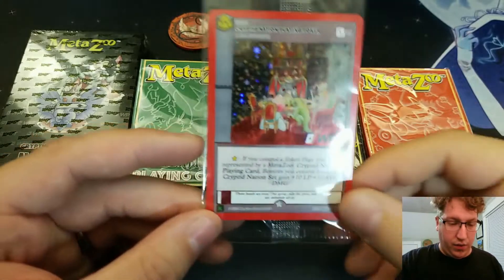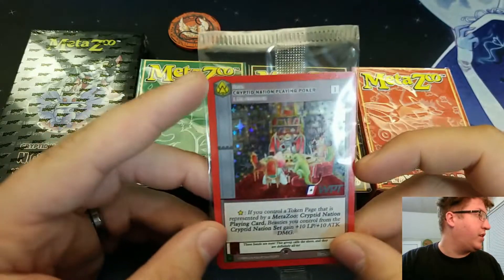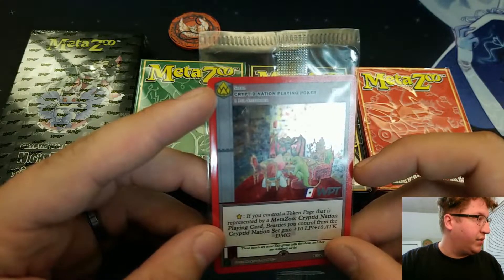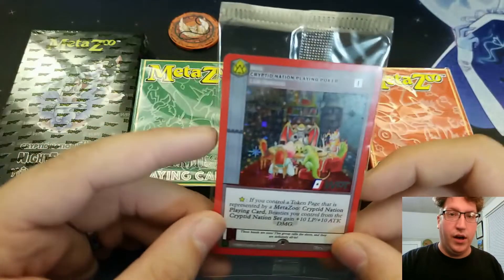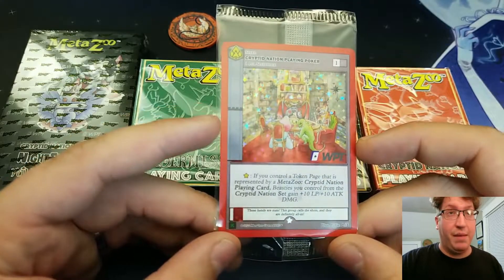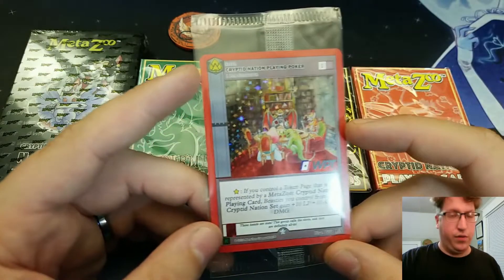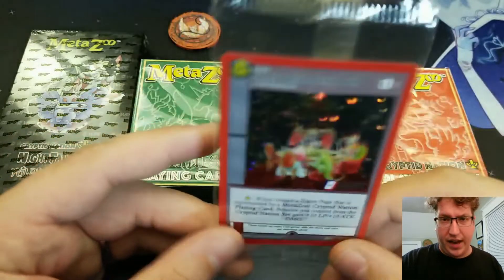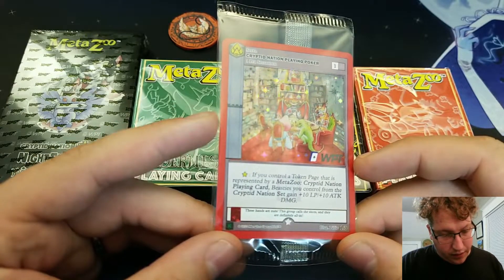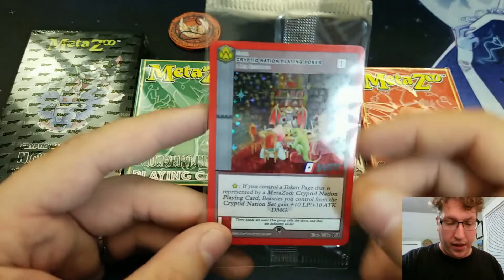A lot of these are set-specific — if you have a token represented by a card from the deck, then all your beasties from that set gain +20/+20, or 15, or 5/5, depending on the card. These are their own set, and the set icon is a unique poker set icon, which is cool. This Kickstarter was released before Wilderness came out, so the foiling is Cryptid Nation across all of them.